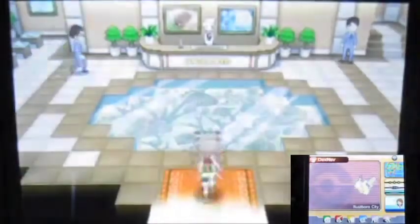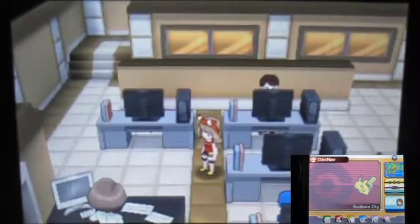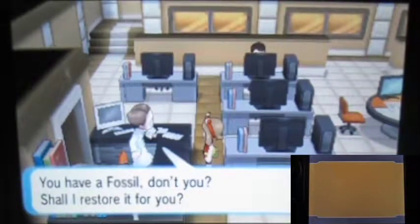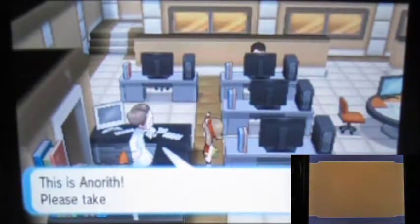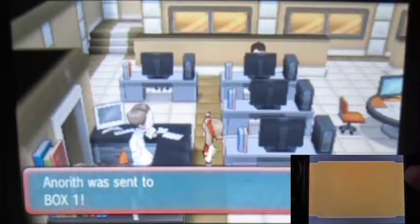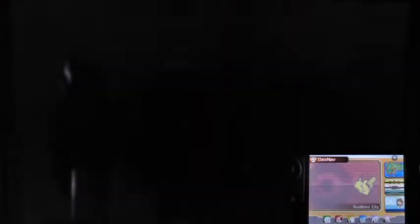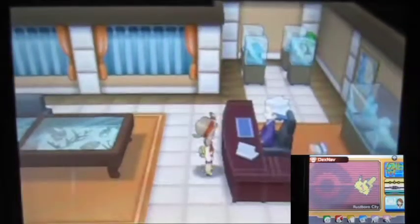Back to this building — I showed this before. Remember the Claw Fossil we got earlier from the desert area? This guy actually restores fossils, so you can restore any fossil you have. I'm gonna use the Claw Fossil to turn it into a Pokémon. It's an Anorith! Another nice thing about this game is that if you have a full team it'll just send the Pokémon to the box, whereas in older games you'd have to put someone in the box first. Oh hi there, rival — it's been a while.